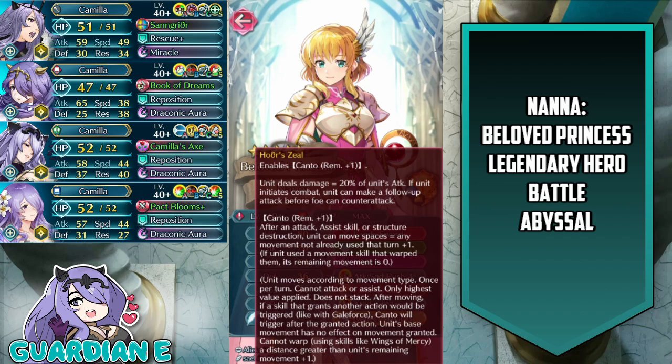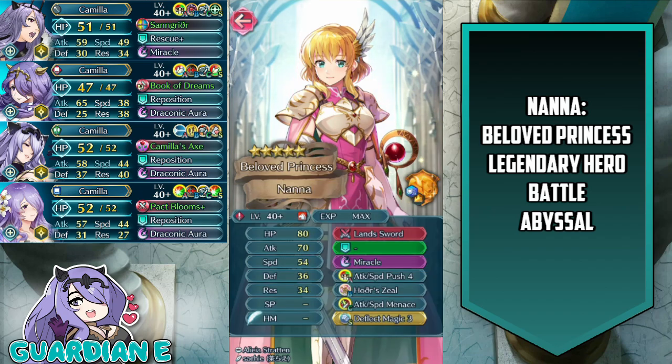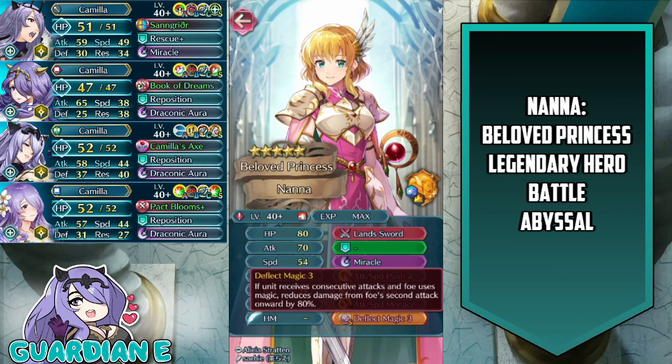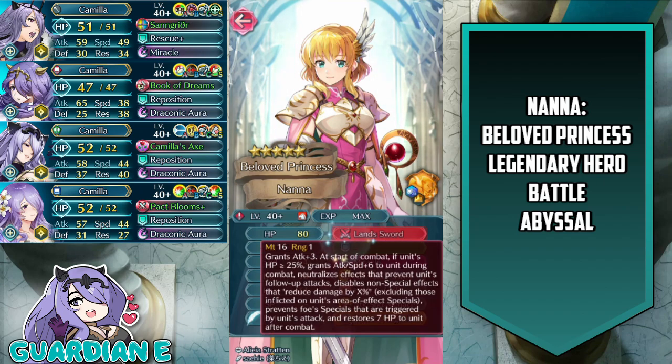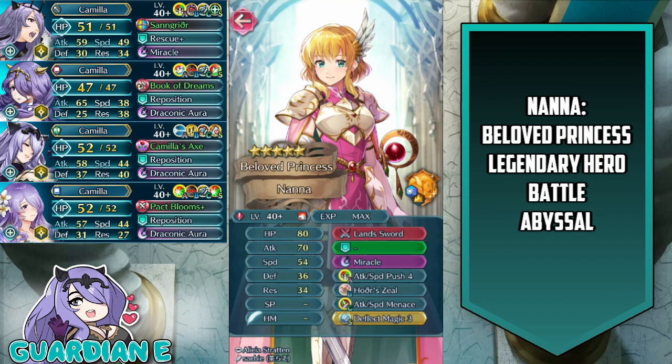She does a lot of raw damage because she has some built-in true damage in her B slot. She also has Kanto Remainder Plus One, and they did give her Deflect Magic 3 to provide a little more ranged bulk. She's not really intended to take ranged damage and doesn't have Distant Counter built in, but that will improve her survivability alongside Miracle, which starts at a two-turn cooldown at the start of this map.